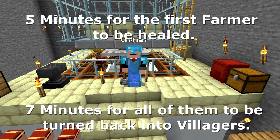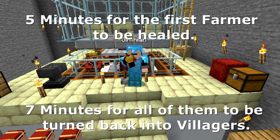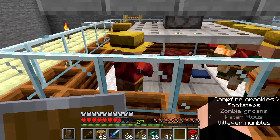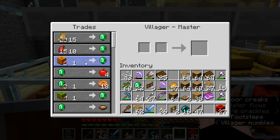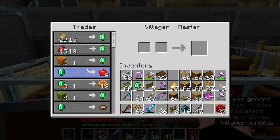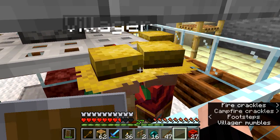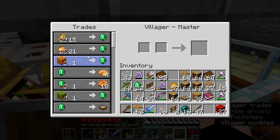It took over five minutes for the first zombie to turn back and two more minutes for all of the rest of them to turn back. It seemed like longer — longer than seven minutes, anyway. You've got to see these trades. I now have pumpkins for one emerald or one melon for one emerald. This is why Mumbo Jumbo calls it his emerald machine. I can get pumpkins and melons and turn them into emeralds all day long. Curing your villagers works wonders.